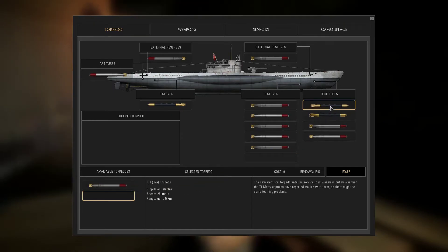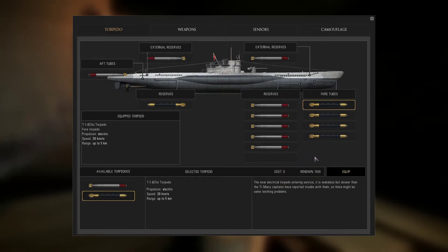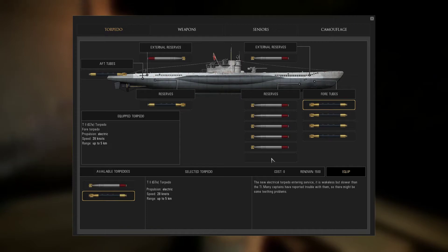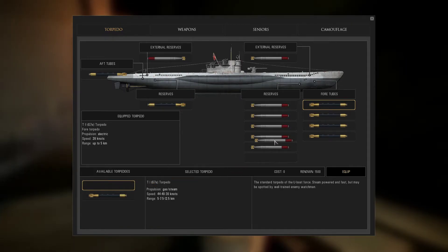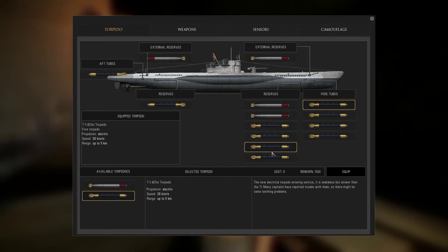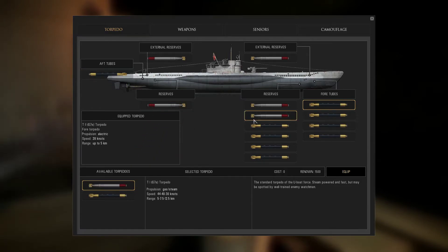All of the loaded tubes are G7e electrics. We load a G7e in the forward tubes and a G7e in the aft tube. For the bow storage reserves, we have six available slots — two G7e and four G7a. We also load the external storage with G7e. So in total that gives us nine G7e and five G7a — a historically accurate loadout for what they would have gone out with.